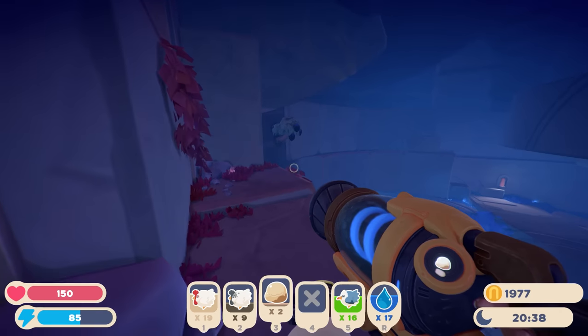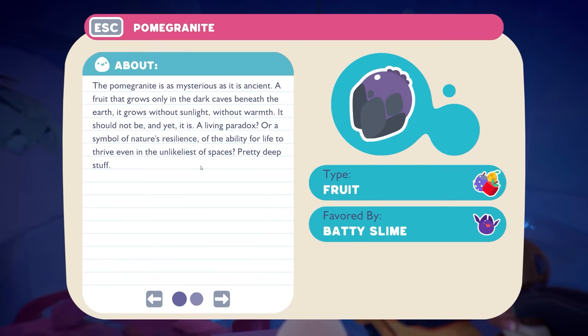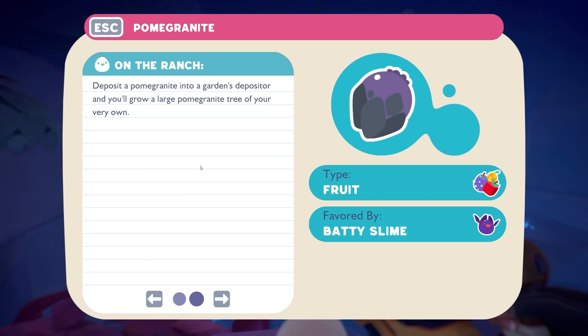Oh, is that it? It is - it's a pomegranate! 'Rich in minerals.' Let me read the full Slimepedia entry - favored by the baddie slime. We saw those in the volcano area. 'The pomegranate is as mysterious as it is ancient - a fruit that grows only in dark caves beneath the earth. It grows without sunlight, without warmth - it should not be, and yet it is. A living paradox, or a symbol of nature's resilience, of the ability for life to thrive even in the unlikeliest of spaces.' Pretty deep stuff!